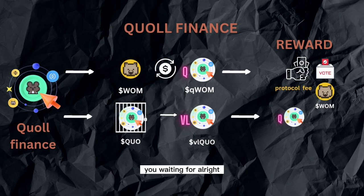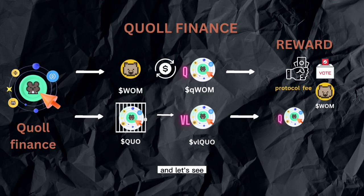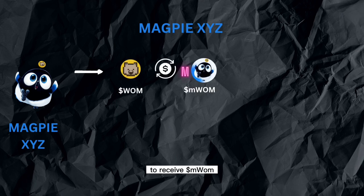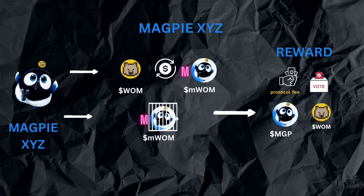So what are you waiting for? Let's go to the last warrior, MagpieXYZ, and see what they do. MagpieXYZ's native protocol was built on BNB chain to boost yield for liquidity providers and governance token holders. In this protocol, you can swap Wombat token to receive mWombat token. Use it in the Magpie ecosystem and join activities like LockIt to collect rewards like protocol fee, voting power, MGP token, and Wombat token. That's all you need to know.